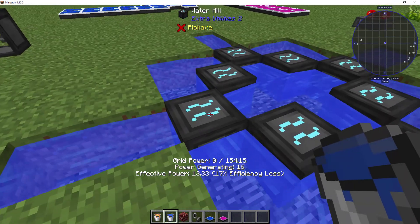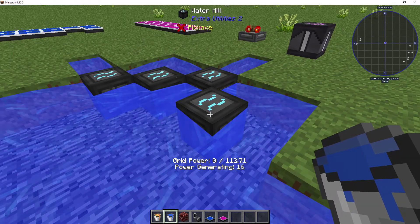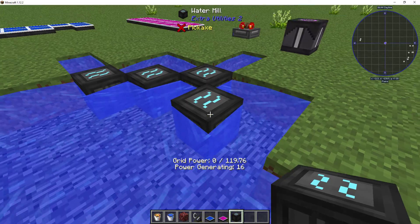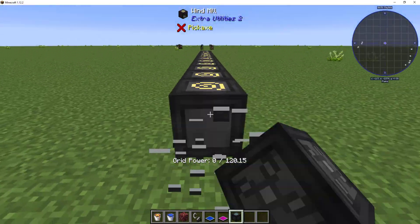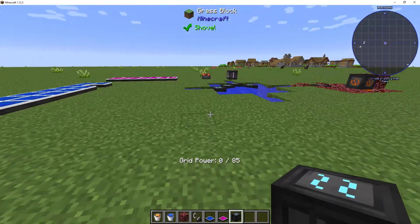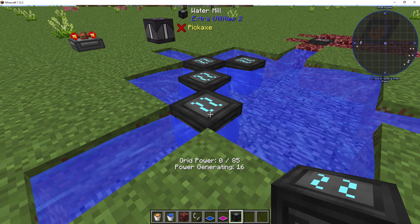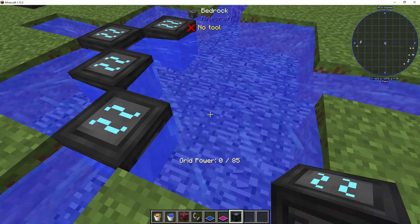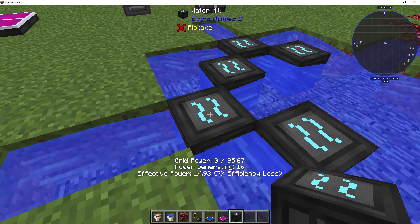That's the new efficiency loss. Even if I eliminate some, it's down to seven percent. Even a single water mill reads sixteen. So it's not taking a generation loss until you go over the threshold. Let me pop out the rest of these — it's only from the sources. So regardless of what you're generating, if I'm generating over 64 GP, only four of these are contributing fully. As soon as I pop down the next one, that's when it takes a hit. We're at 85 GP, and the next one contributes only ten, because everyone here is losing about one efficiency off of it.